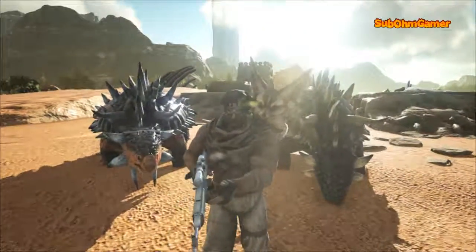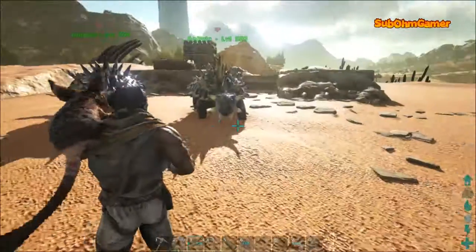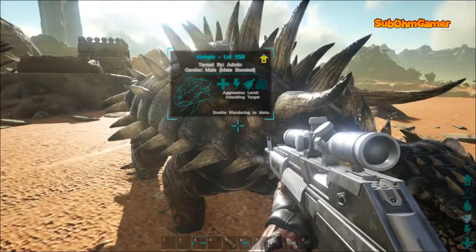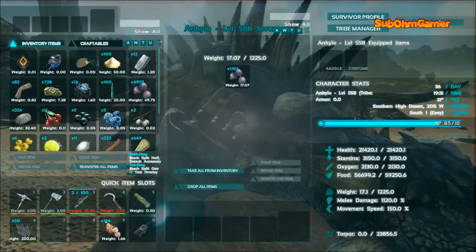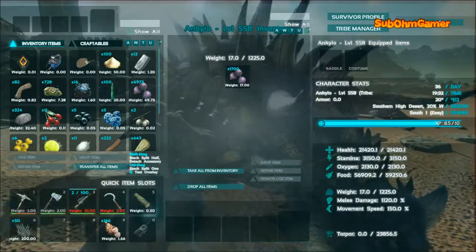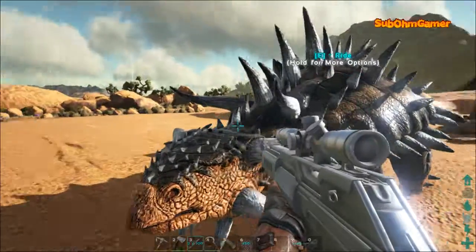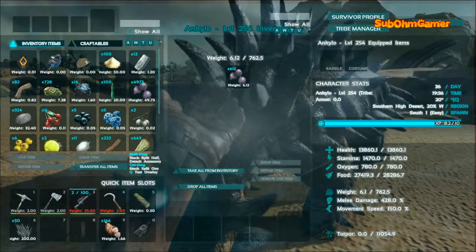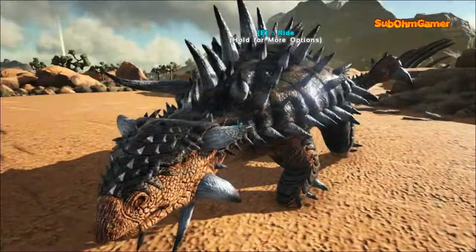And we're back - as you can see I finally got him tamed up, just made him follow me around to here. Let's take a look at these stats. We have a level 515 male with 21,500 health, 3100 stamina, 21,000 oxygen, 1225 weight which isn't too bad, 1120 melee - I'm happy with that - and movement speed of about 150. The other one has 13k health, 1400 stamina, 280 oxygen, 762 weight, 428 melee and 150 movement speed, so not too bad in total.